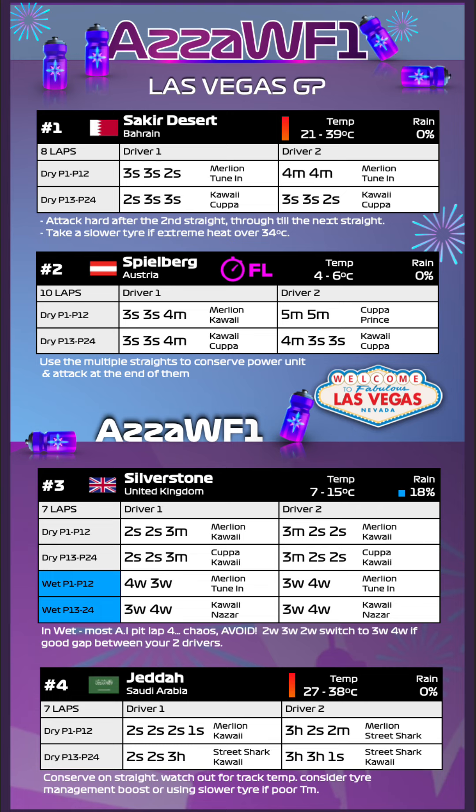Race two takes us to the fastest lap track of the weekend: Austria. From the front we've got a 3-soft 3-soft 4-medium with Merlin and Kawaii, and also a 5-medium 5-medium which works very well with decent tyre management — we've selected the Prince boost here to give you stronger defending. From the back we've got that same 3-soft 3-soft 4-medium and also a 4-medium 3-soft 3-soft, always making sure drivers don't double-stack. Go as hard as you can — the two-stop really does work well when coming from the back of the grid.